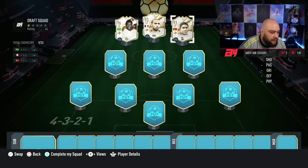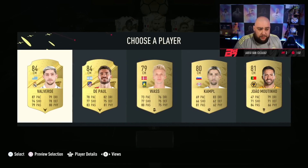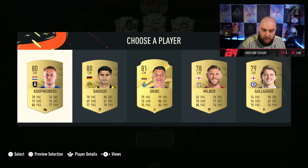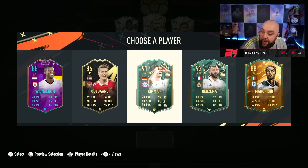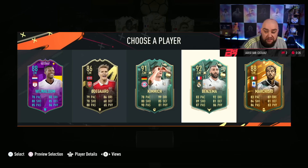Purely because I always say I like him and I want to try him out. We'll go Valverde. Not a bad start, is it? Sorry guys, that cough's come back — little tickle. We're going to go with James Milner. And then — oi! We get Karim Benzema, who I've not used. Looks very good as well.